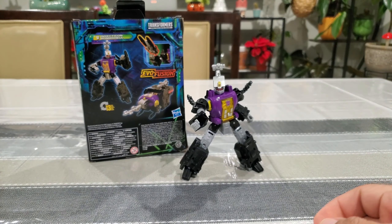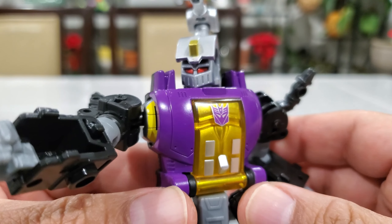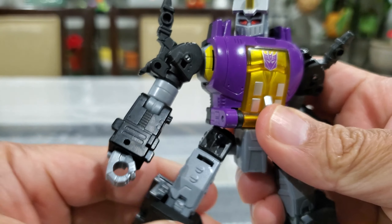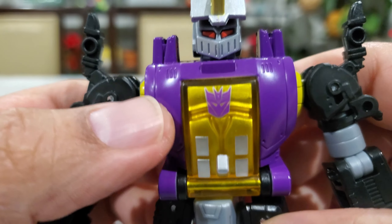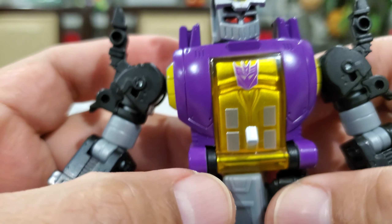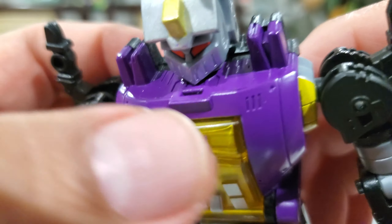On to the figure itself — it's really well done. Definitely recognizable as Bombshell from G1 if that's your thing. I'm very excited to finally have all three Insecticons in the collection. The color is really well done — nice purple on the chest, some clear plastic with yellow or gold, and a nice Decepticon symbol.